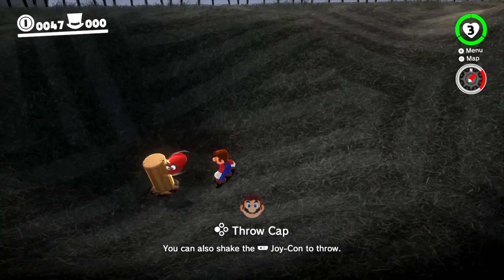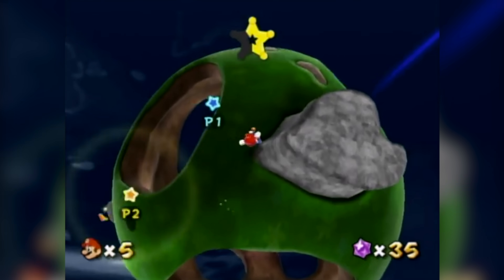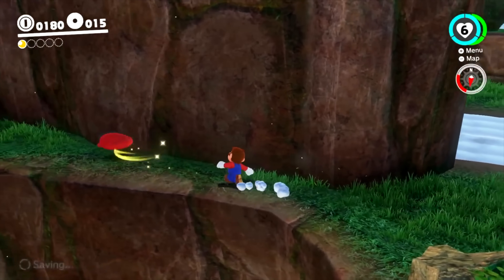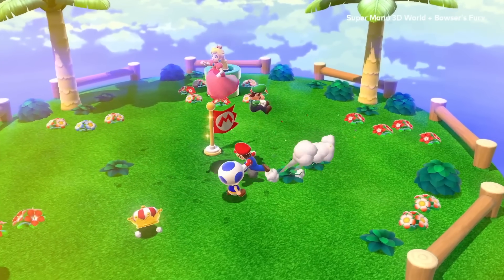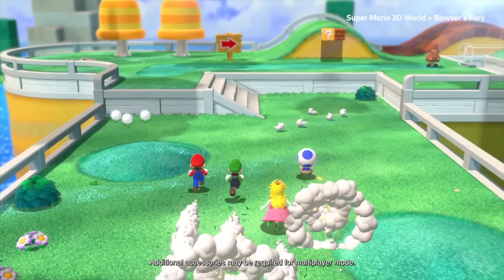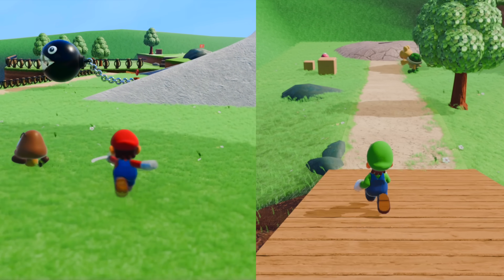It's about time we had a 3D Mario game with a real two-player mode. For the longest time, there's been this pseudo two-player where player 2 gets control of something like a Luma in Mario Galaxy or Cappy in Odyssey. Apart from 3D World, they could never play as an actual character and explore the world alongside player 1. This keeps to the original game — in fact, this is how it was originally intended to be played.